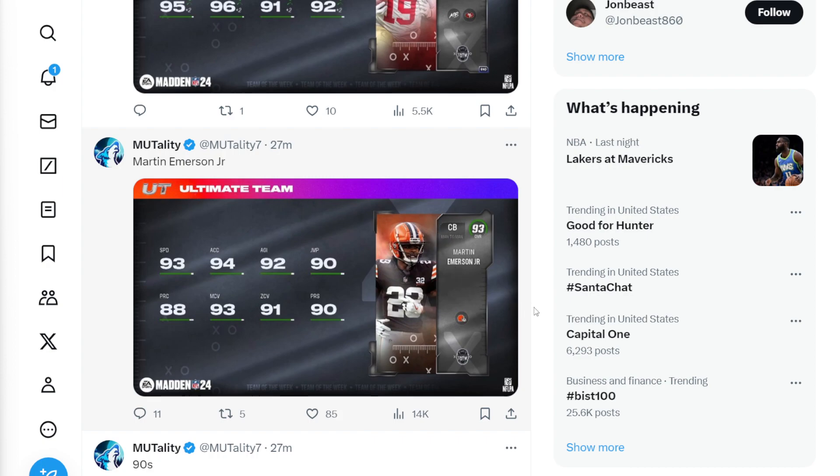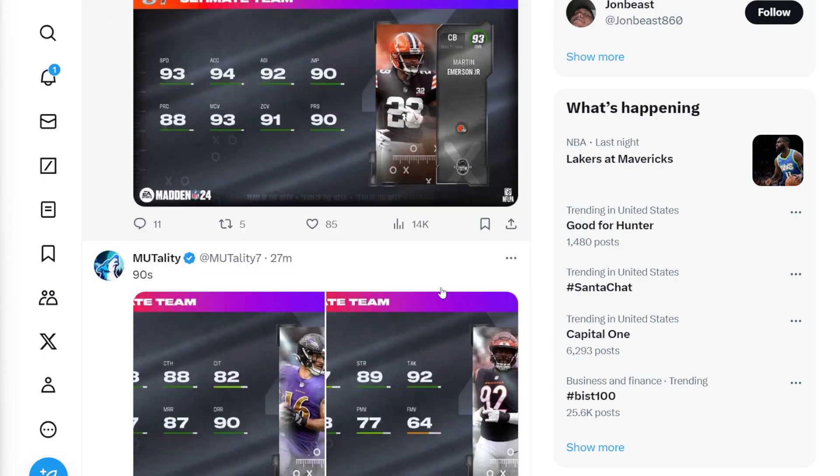Martin Emerson is our next guy. He has 93 speed, 94 acceleration, 92 agility, 90 jumping, 88 play recognition, 93 man coverage, 91 zone, and 90 press.